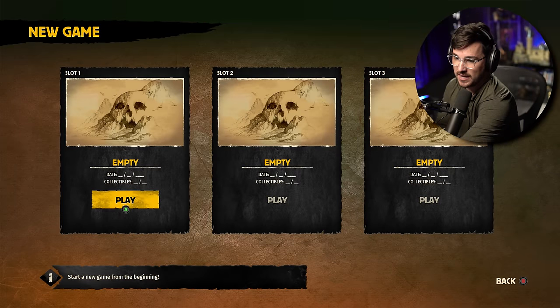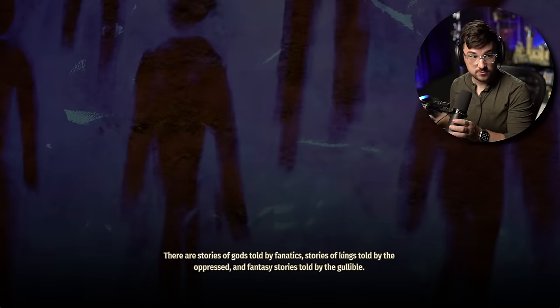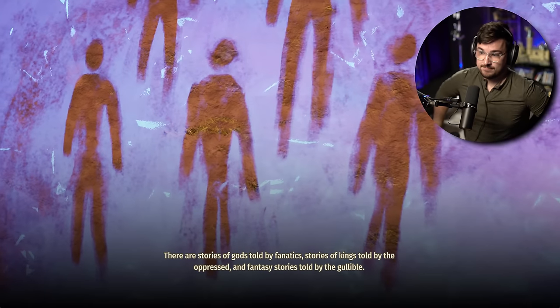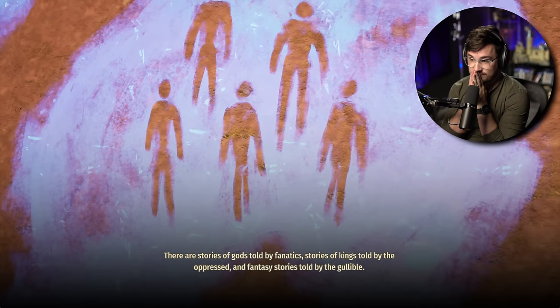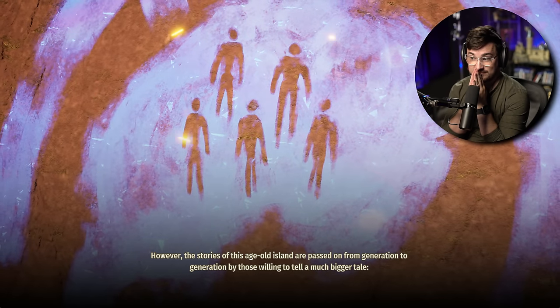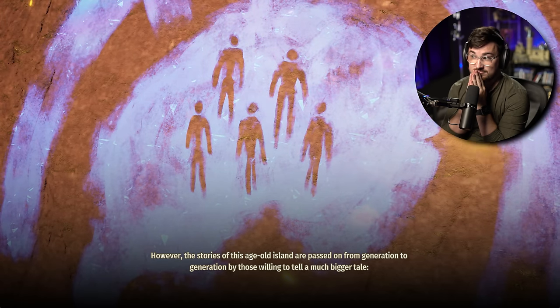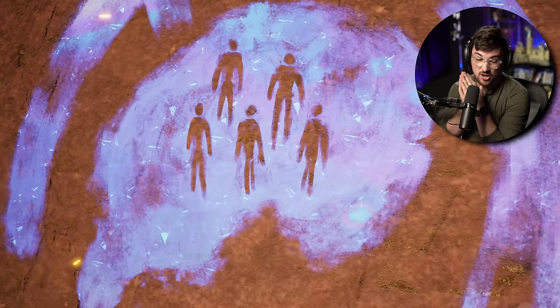Let's actually play the game. Let's see what we've got. Let's start from the beginning. It's a dinosaur opening cutscene. 'There are stories of gods told by fanatics, stories of kings told by the oppressed, and fantasy stories told by the gullible.' It already sounds pretty epic.